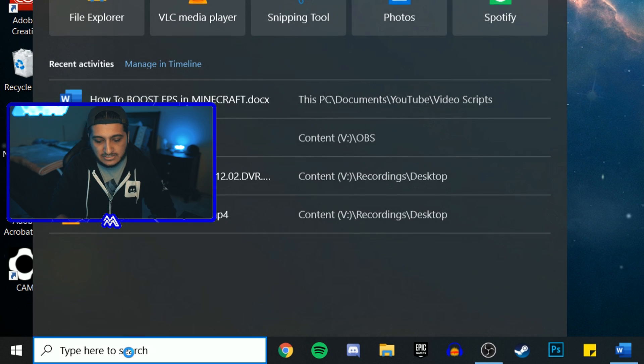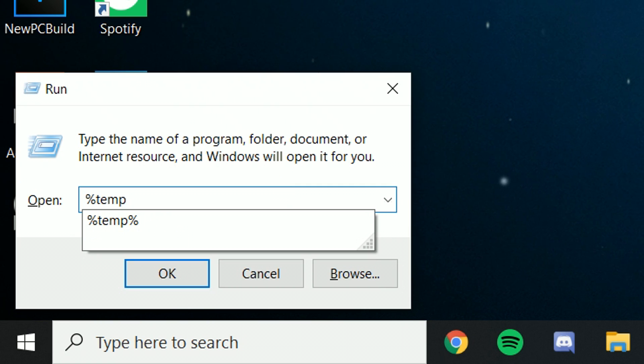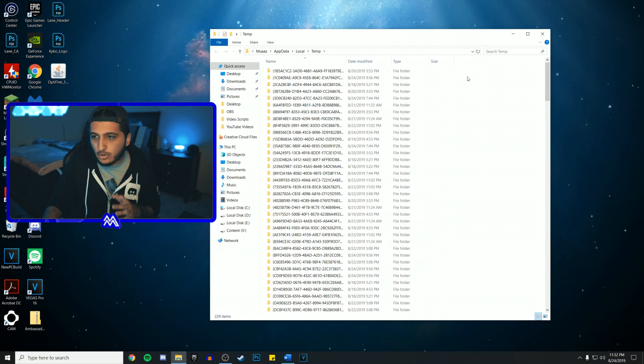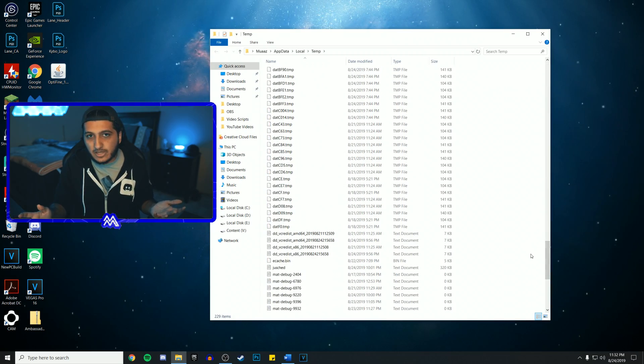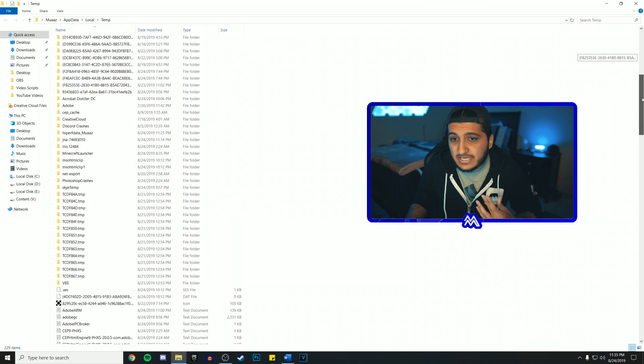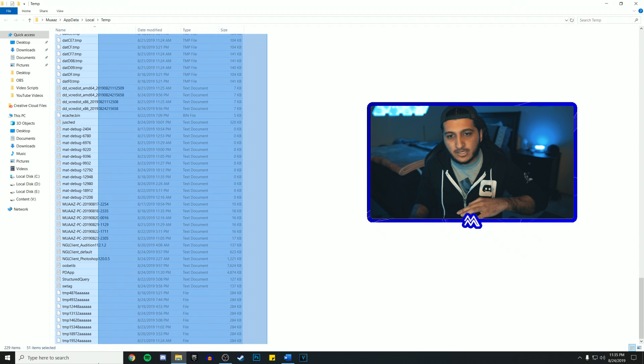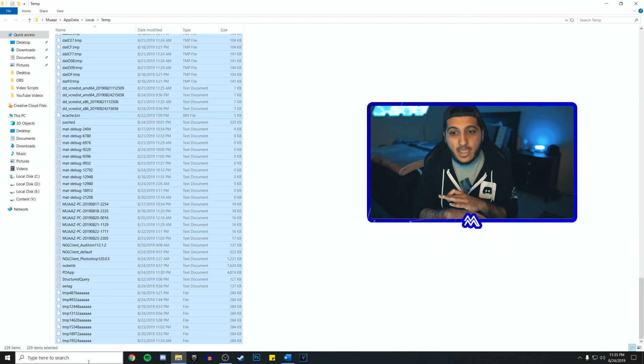Next, go to the search bar and type 'Run,' hit Enter, then type %TEMP% and hit OK. A folder will open full of random folders and files you never created. Windows makes this temp folder to store files it only uses a few times and then never uses again, but it leaves all the leftover junk on your computer, taking up space and slowing things down. Go ahead and select everything with Ctrl+A — you can see how many files are in there.